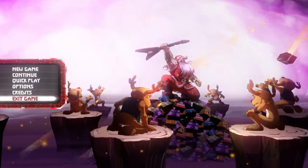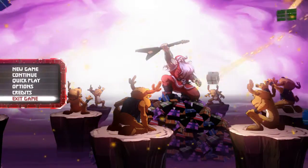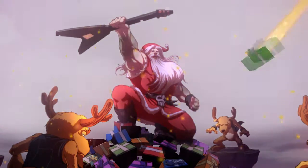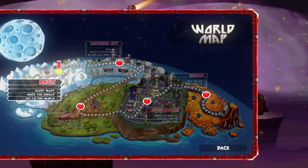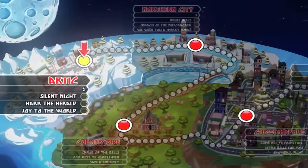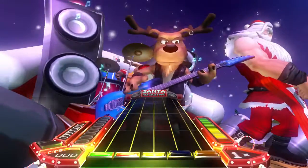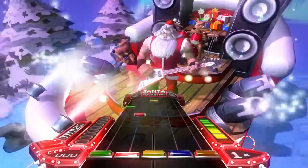If there's one thing I'll give Santa Rockstar SE, it's how fantastic its 2D artwork is. Look at this menu screen — it has no right to be this flippin' awesome. The main goal of the game is to go around the world and deliver gifts via cannon to the masses, also providing some fantastic metal renditions of classic Christmas songs.